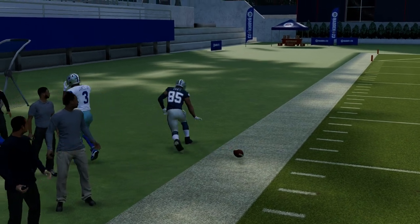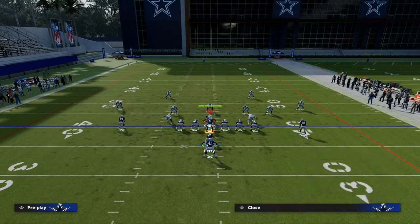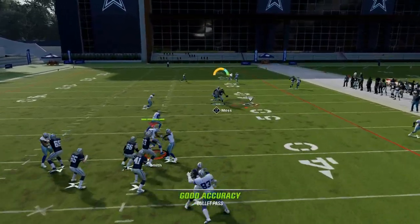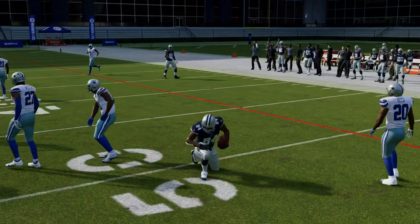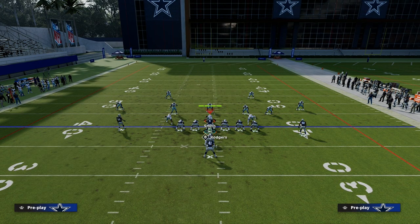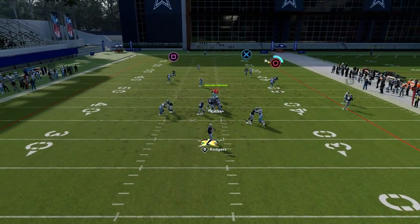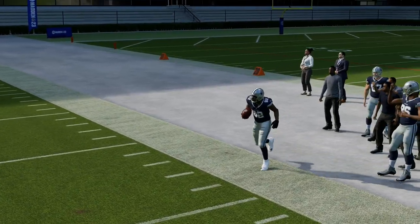If we want to put it all together, we have several different options. If we want to run the sail concept, we run it to the right side — it's not the best man-beating concept because of the tight end, but it's still pretty good. If you wanted to make it a little better against man, you can put your slot receiver on the corner route and he'll beat man a little better than the tight end. The zone-beating principle is still really good.